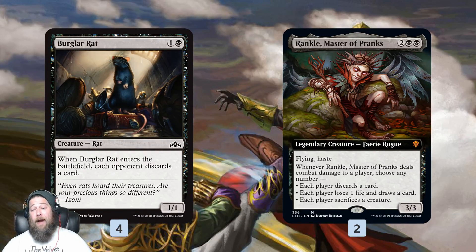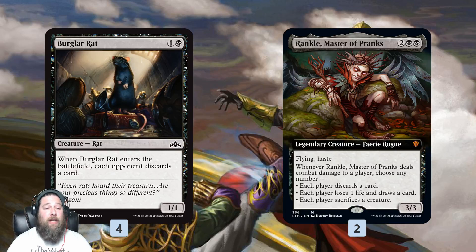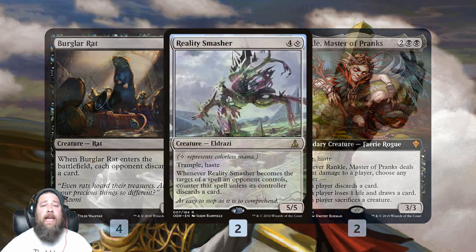We also have a couple of creature-based discard effects. Burglar Rats just makes our opponent discard a card when it comes into play. Rankle, Master of Pranks, when it hits our opponent, can force them to discard and do a whole bunch of other things. Cards like Rankle help us speed up our clock — we can't always rely on three damage a turn from Shrieking Affliction over eight turns to win the game.